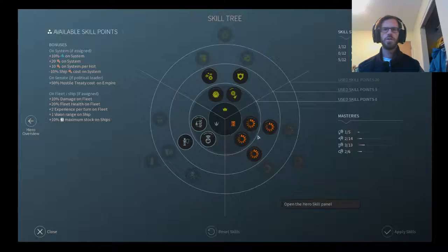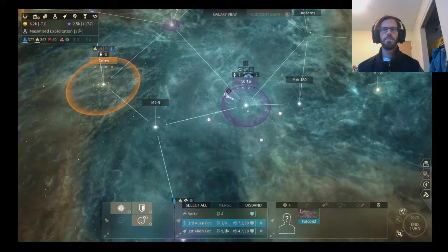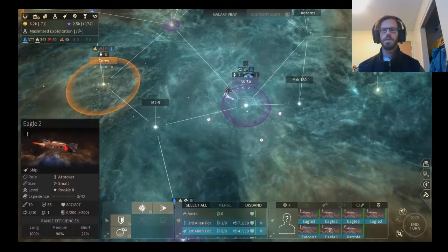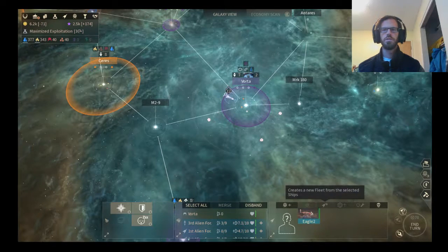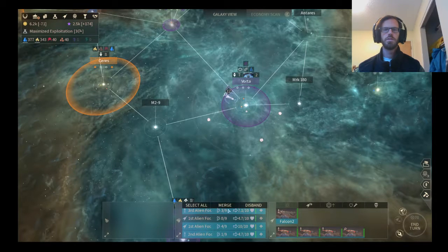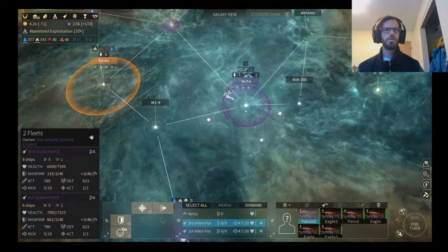Got a hero to upgrade — go for fleet experience, even though I'll probably never get on a fleet. Also pop these up. Take an eagle off of here. Join up these three. Now I've got two fleets. Oh, one's damaged — some eagles and patrols. There are damaged vessels in each fleet.